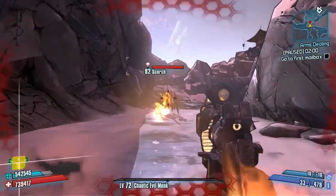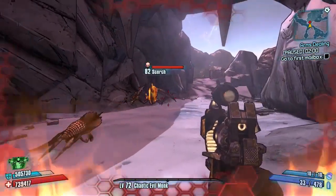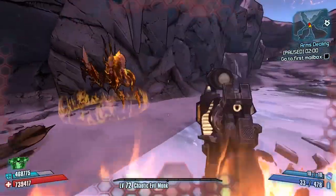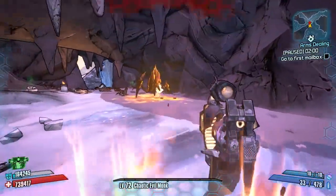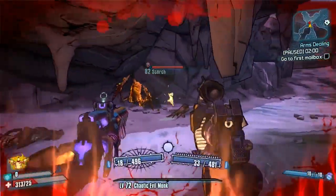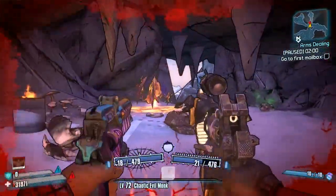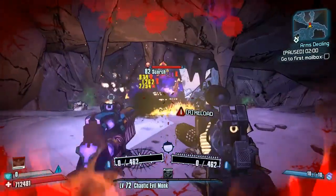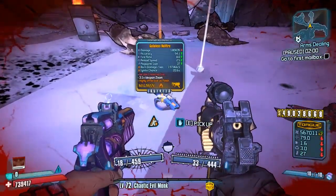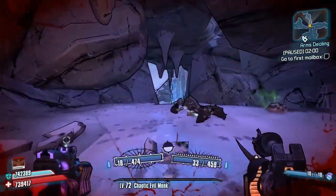Hello everybody, welcome back to another Speed Farm 101 episode here on Borderlands 2. This is the series where I take you through all the bosses in the game and show you different ways and tips of how to make your farming faster for the legendary and unique weapons. Today we are farming Scorch in Frostburn Canyon for his legendary weapon, the Hellfire, which you will see popping out just now. That doesn't happen very often where I go to do the little intro and the legendary actually drops, so pretty happy at that.